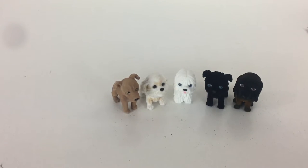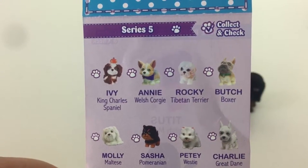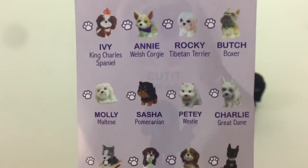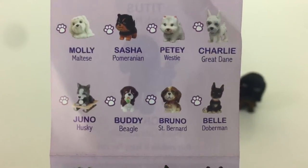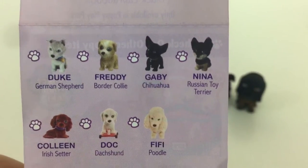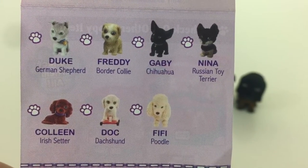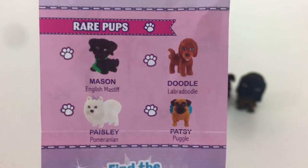Now we'll open the one series 5 pack. Let's look at the collector's list too since it's a different list. This one's a smaller list but what a bunch of cuties — Rocky the Tibetan Terrier looks really cute, Butch the Boxer, Charlie the Great Dane is really cute, Belle the Doberman — I want Belle the Doberman! Gabby the Chihuahua looks adorable, and Fifi the Poodle. Then there are some rare pups at the bottom.